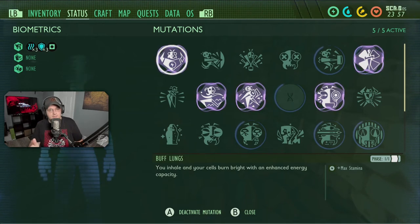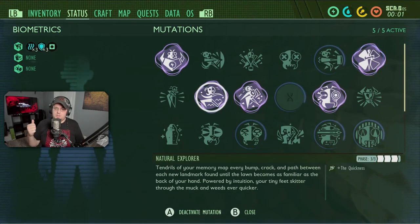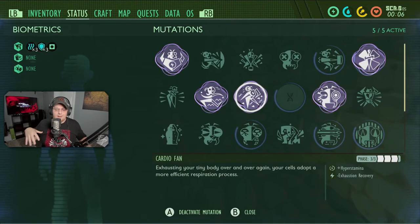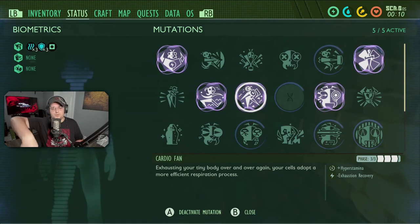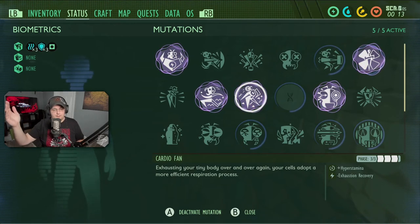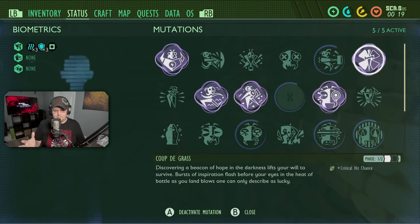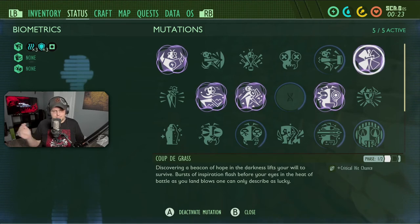Some mutations you unlock through gameplay and some you purchase from Burgle. Look for Buff Lungs, which increases your max stamina — great for clubs since they drain so much stamina. You can also use Cardio Fan, which adds Hyper Stamina and decreases exhaustion recovery time, reducing the delay before your stamina starts regenerating after you've fully depleted it. I always recommend having a critical hit chance mutation as well — stack that with critical hit damage and it's game over for the bug.